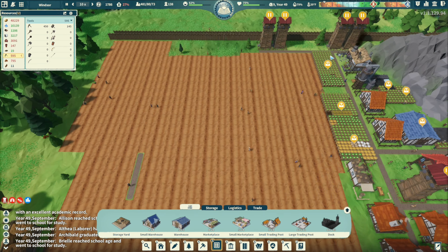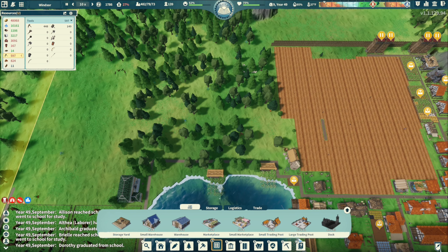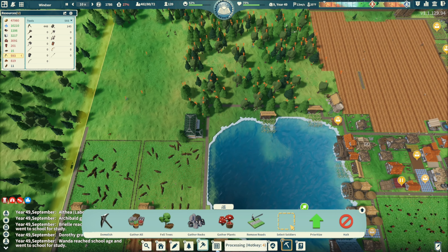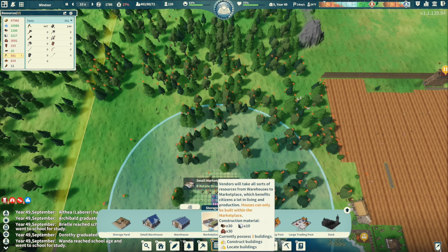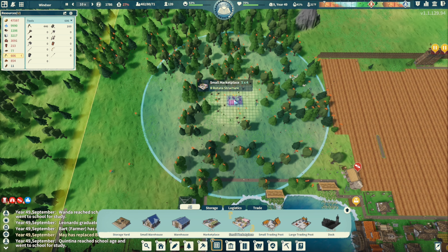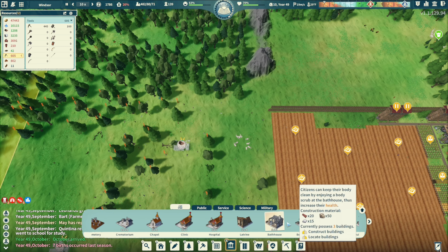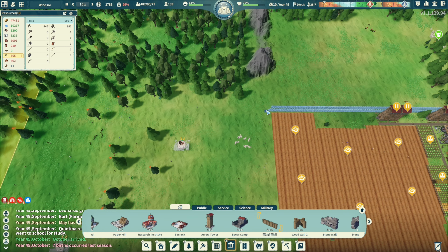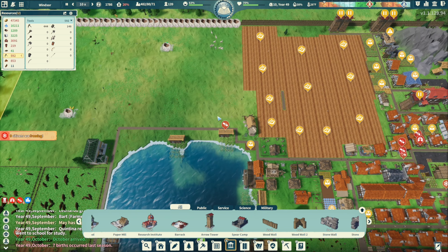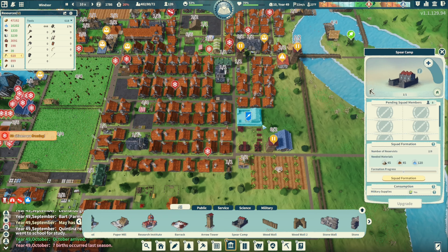Let's get a marketplace up here. One here, maybe one here. Then we're going to get a single wall coming across. We now have one patrol — we have four people total.